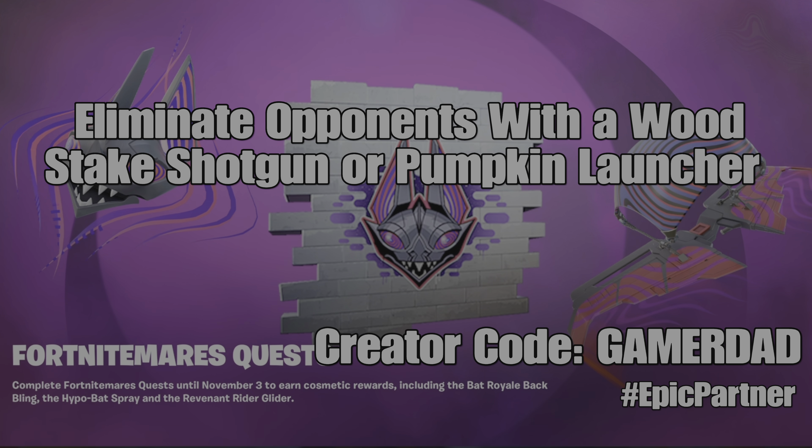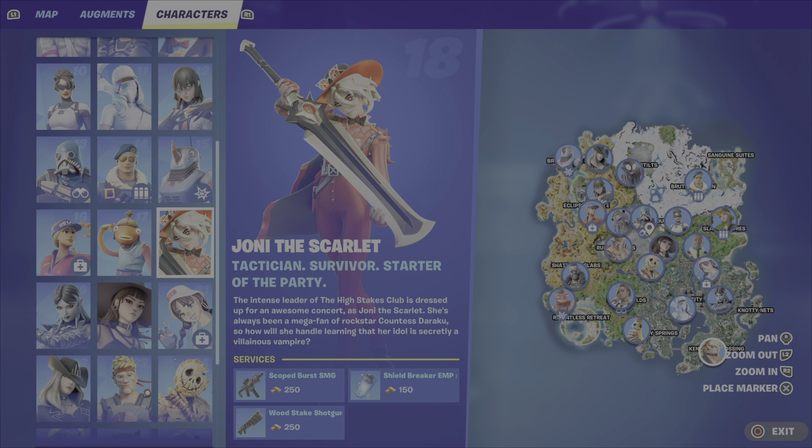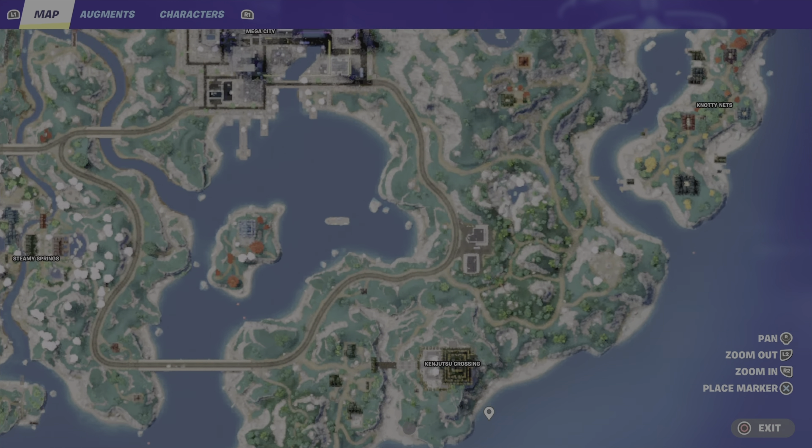So first off, the weapons. Both of these are new. Both of them can be found on the ground and within hollow chests. You can also purchase them from NPCs — from Joanie the Scarlet, you can purchase the wood stake shotgun.